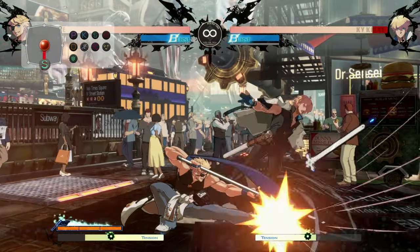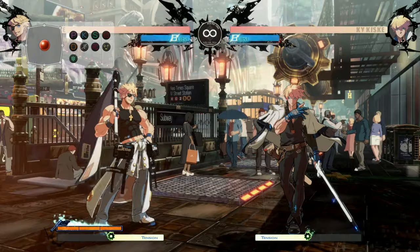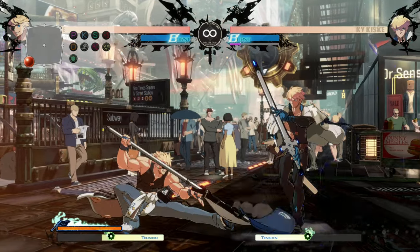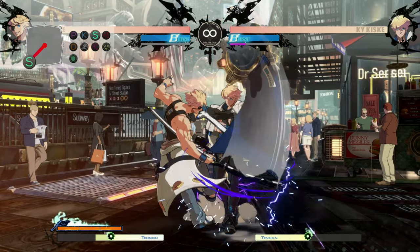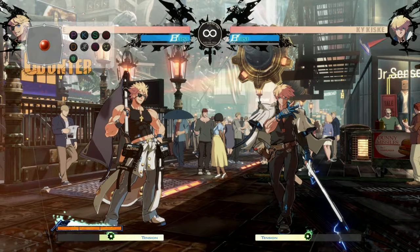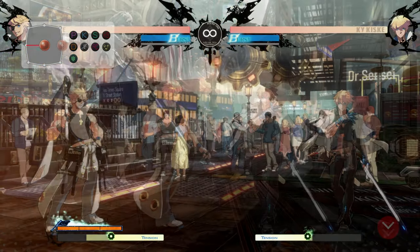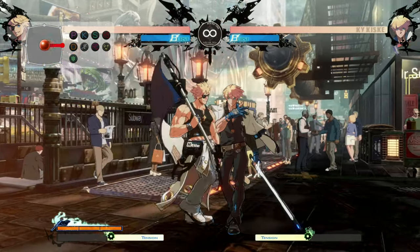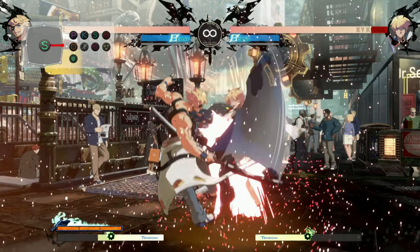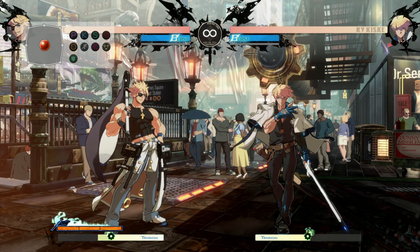Crouch Slash is good combo fodder for basic BnBs — Close Slash naturally goes into Crouch Slash. Even though it would be punishable on block point blank, if you do a Close Slash first, they won't get you. Close Slash itself is really good — plus one on block. Both are five framers, so being plus one means my punch wins out versus the opponent's punch. It's handy because if you dash cancel the move on counter hit, it combos into itself. Seven-frame startup, so pretty quick for what it is — lots of combo potential, lots of pressure potential.